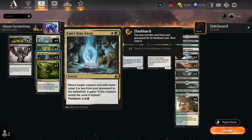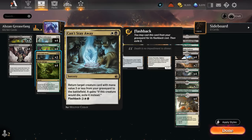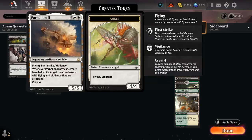We can also bring Grease Fang back from the graveyard using Can't Stay Away, which returns a creature with mana value three or less from our graveyard to the battlefield, and then if it would die, exile it instead. It can even be flashed back for five mana. So if we mill both Can't Stay Away and Grease Fang, we can still bring it back on turn 5 at the very least, giving us more staying power in the late game if our opponent has a lot of interaction.